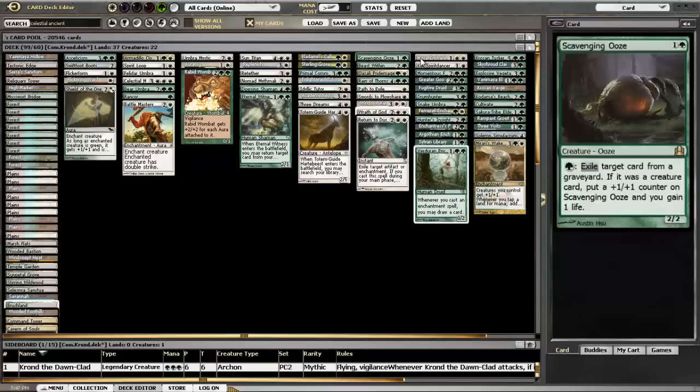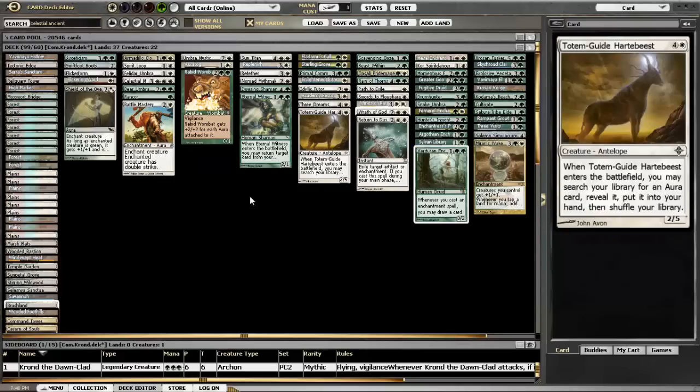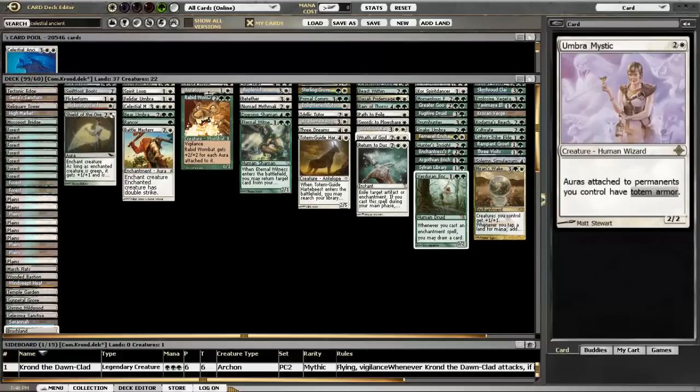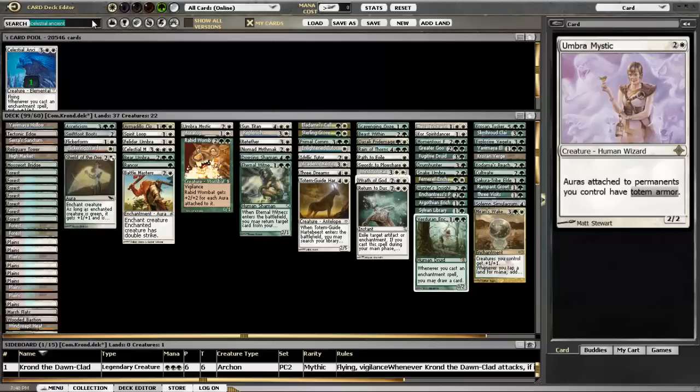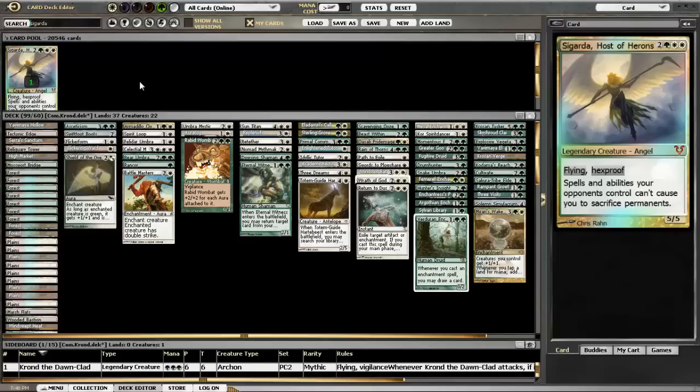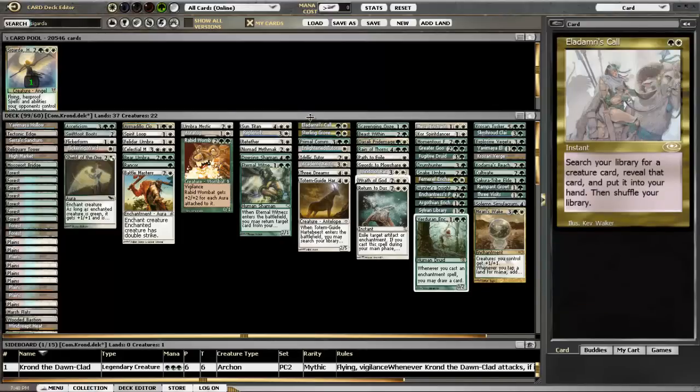There are backup creatures like the Wombat, the Spirit Dancer, in case Krond gets removed. One card I wanted in the deck but found I wasn't running into sacrifice effects enough was Sigarda, Host of Herons - I just wasn't really running into Grave Pact a whole ton and she's the main reason you'd want to include her. So if you find you're running into a bunch of black decks with sacrifice effects, Sigarda could probably go in for one of these cards - plus you can stack her up with enchantments too.